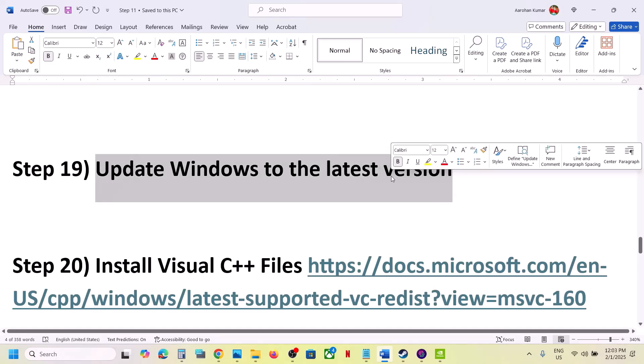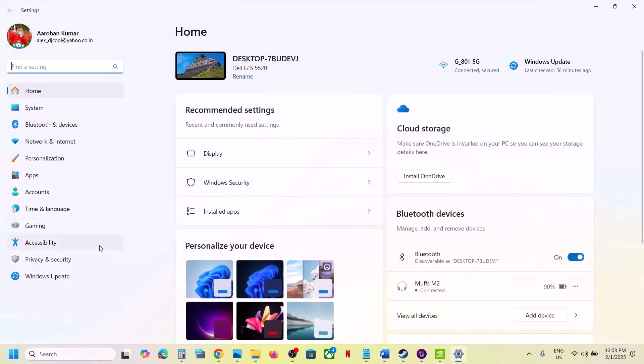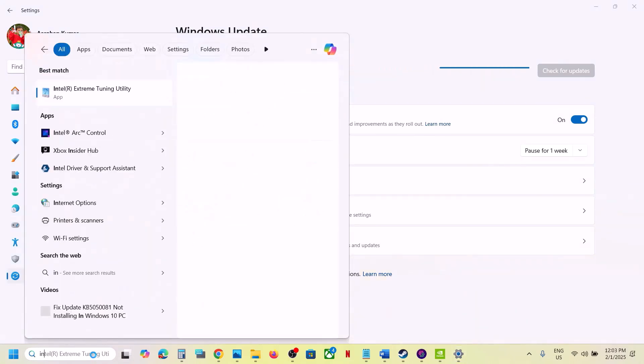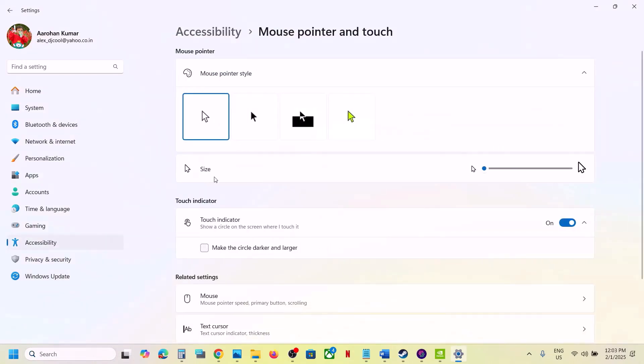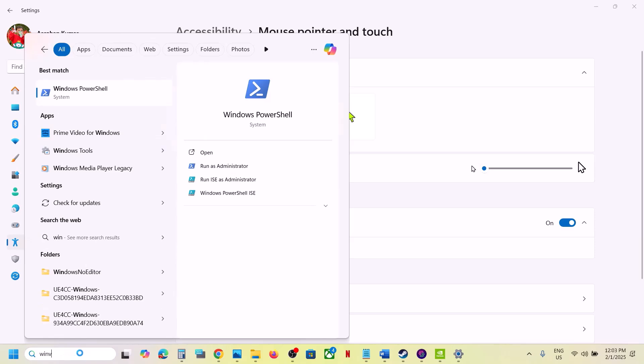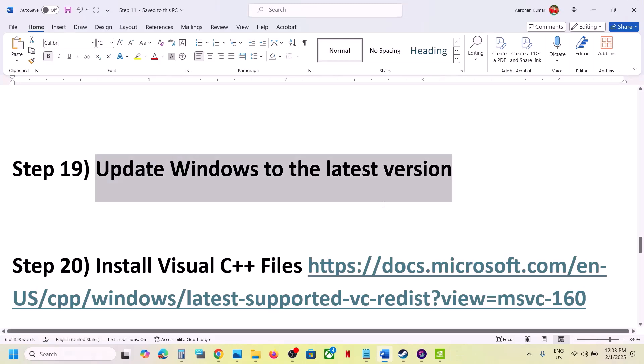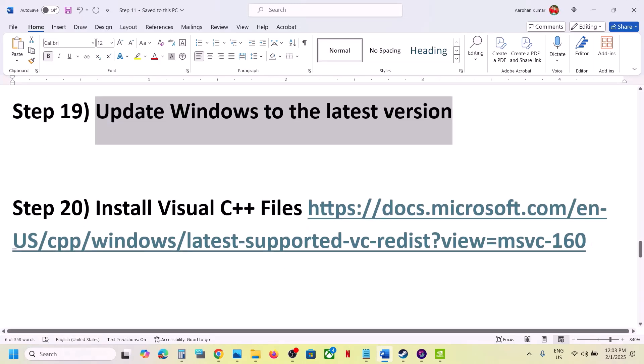Update Windows to the latest version. Open Windows Settings, go to Windows Update, and click Check for Updates. Once all updates are installed, restart your computer. After the restart, launch the game. You can type 'winver' to check your current Windows version.